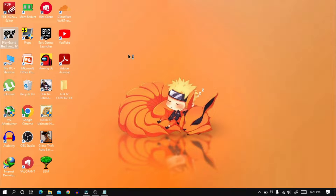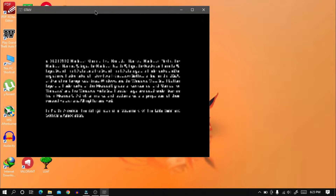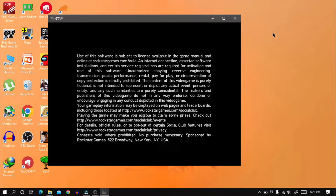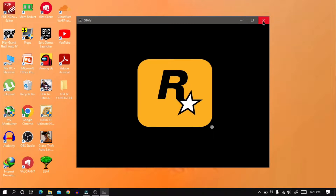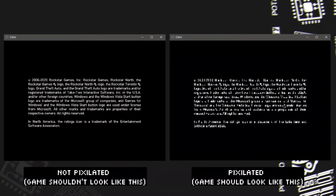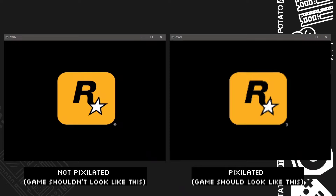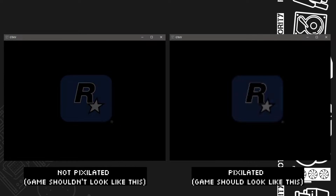Now if you open the game and the blurry pixelated text suddenly transforms into HD, it means that you have messed up — I know it doesn't make sense, but just follow me. Your game should look like what you can see on the right side, not the one on the left side.